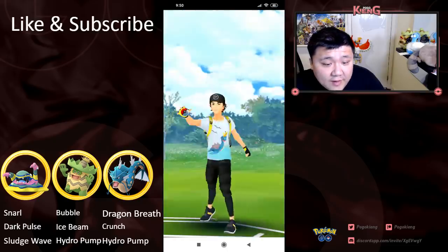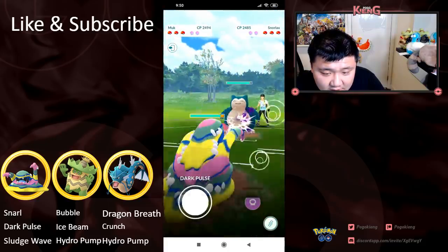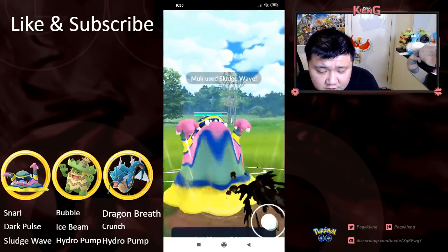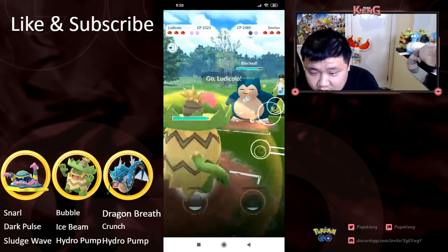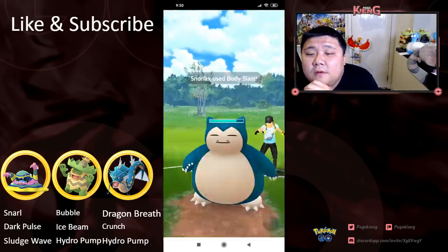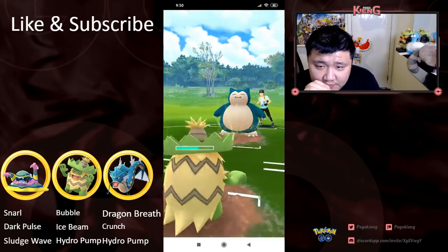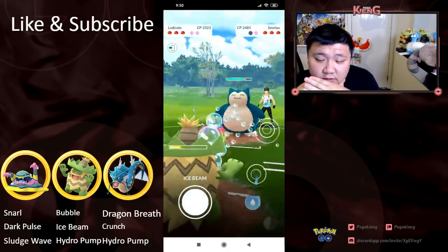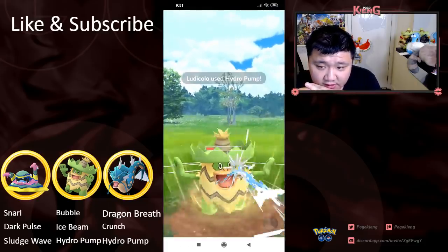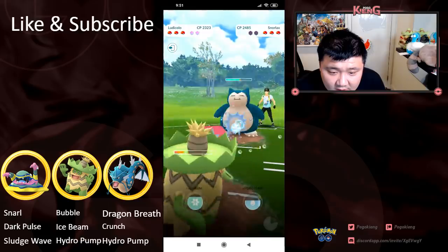We're gonna go to the fifth and final match. Very favorable lead — let's see if he decides to switch out to Snorlax. And then gonna look to land the Sludge Wave, which is gonna do a lot of damage to Snorlax if it goes unshielded — goes shielded. Gonna switch out into Ludicolo. Here goes the Body Slam, and another Body Slam. See if he's gonna go for the Hydro Pump — gonna go for the nuke. Really wants to keep this Snorlax alive.